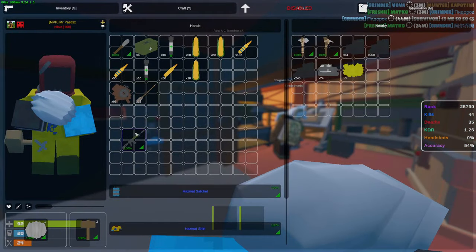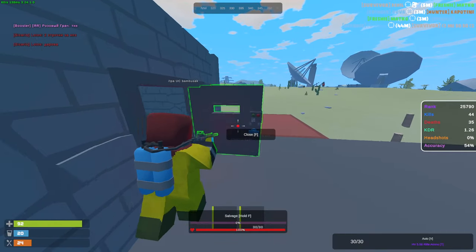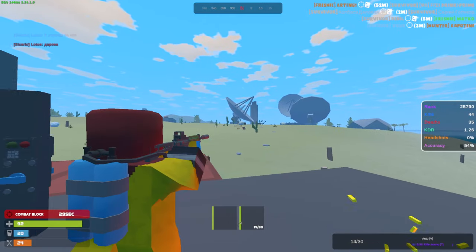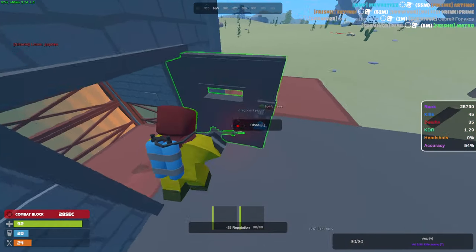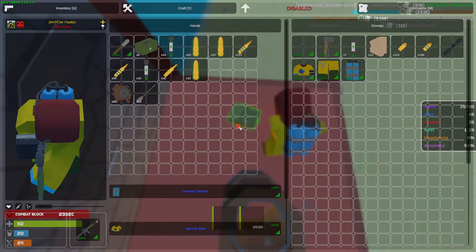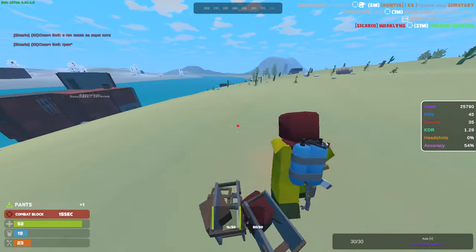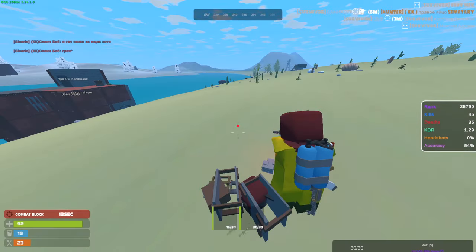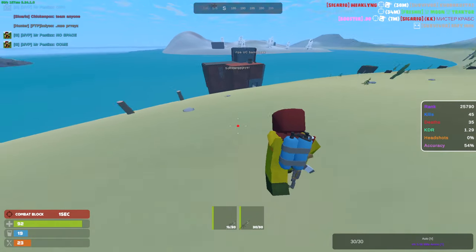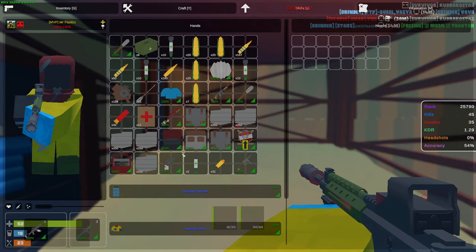Somebody's shooting outside — somebody's camping our door. I'm going on the roof — oh he's right there. He's dead. Let's close the door. I think he was a solo — this was actually the dude we killed earlier, and he killed one of us. Let's check out what loot he had. He was stacked — heavy helmets, a lot of stone, so many clothes. I think he killed somebody and was trying to run away. Easy loot — another gear set right there.